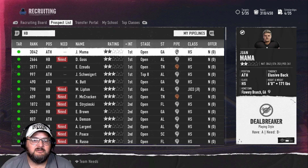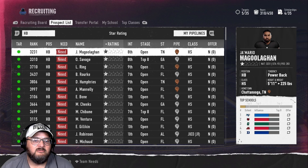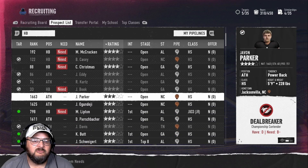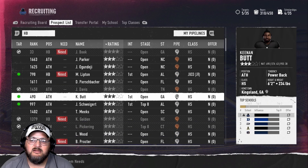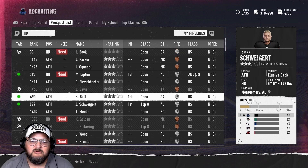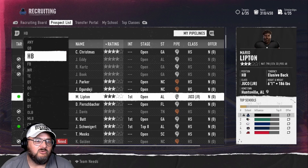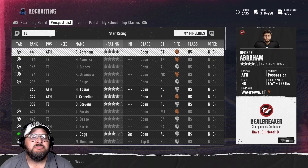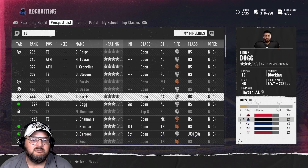Let's go to my pipelines. Pipeline state — there we go. None of these really good guys are interested. So the top-rated guy is 6'1", 186. There's a 6'2" bruiser. Here's our guy right here — Keenan Butt. Lipton was already on there. Let's go ahead and go to tight end. We need a replacement tight end badly.